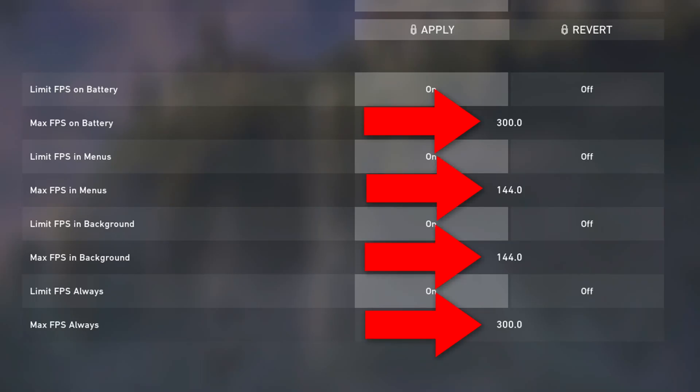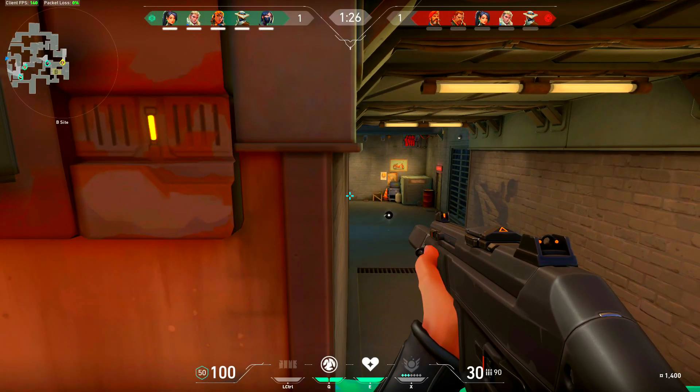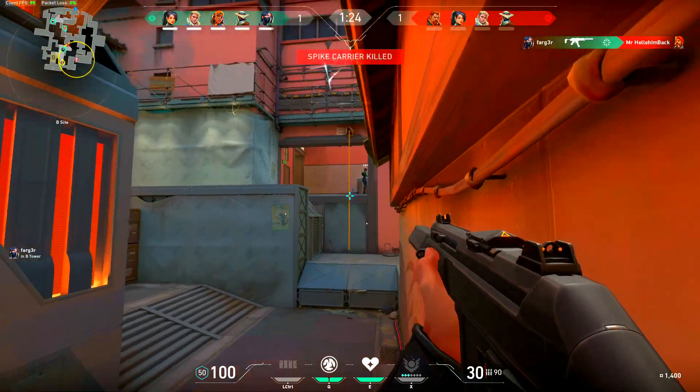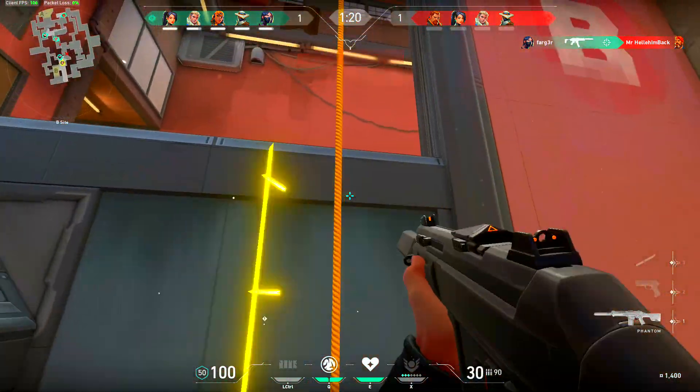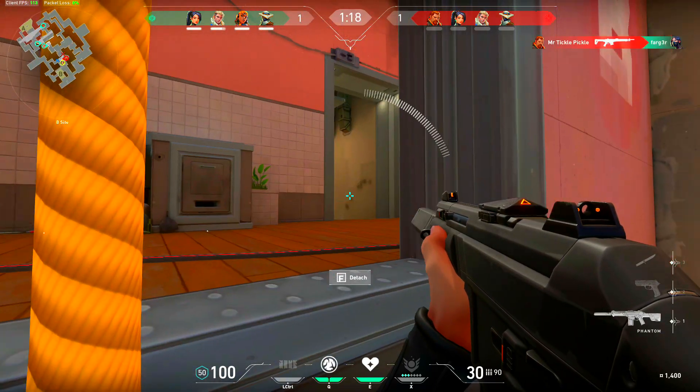Anyways, these numbers that you see next to all these settings, you need to just change them all to like 300. You ain't going to get 300 FPS — this just ensures that Valorant is using everything it can to squeeze out all of the frames your computer can handle.